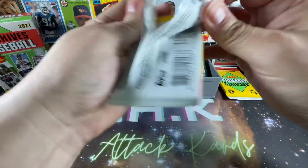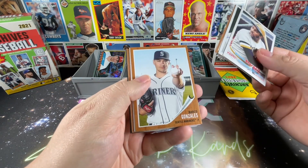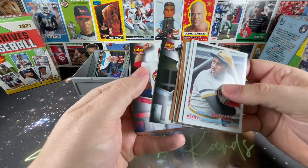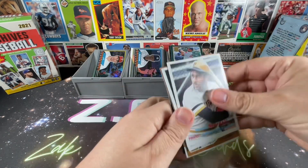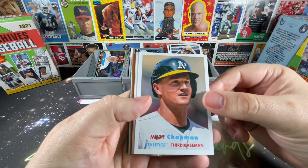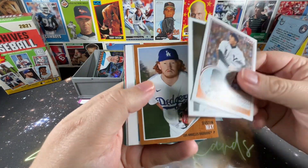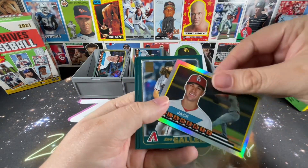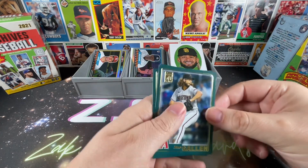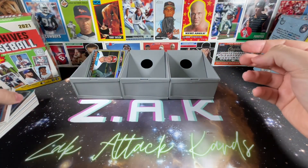Down to two packs left in the 2021 box. Willie Stargell, Clayton Kershaw, Pedro Martinez, Marco Gonzalez, Robin Yount, and Nolan Arenado — not a single rookie in that pack. Last pack: Christy Mathewson, Pudge Rodriguez, Dustin May, Fernando Tatis Jr., Jack Flaherty on the Topps Big. Still a pretty good deal for about 17 bucks, but nothing too phenomenal coming out of the 21 set. I don't think the bar has been set very high.